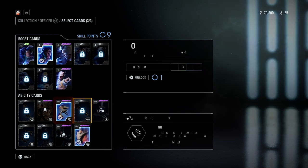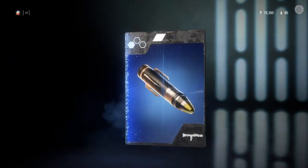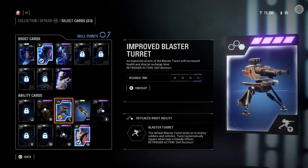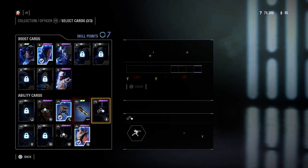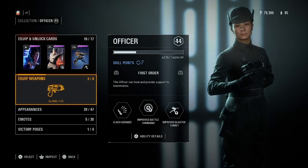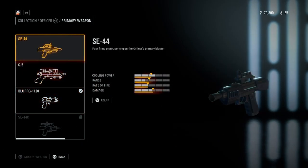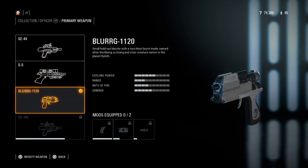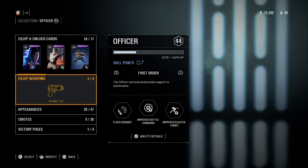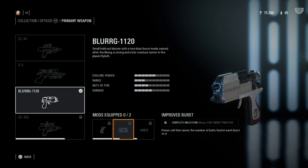The Squad Shield and Improved Blaster Turret can be very very good for the officer. The Homing Shot is one I haven't really used but it looks kind of good and I've definitely been killed by it. The Blaster Turret upgraded all the way can be really strong. If you're trying to protect something, the Squad Shield is great because it blocks everything. For weapons, I prefer the third one — the Blerg — which in my opinion is one of the best.